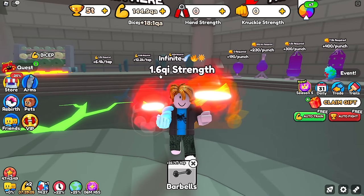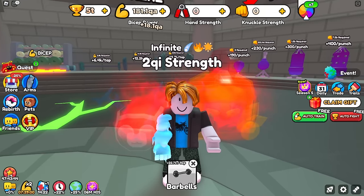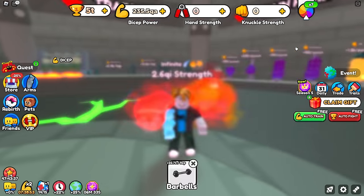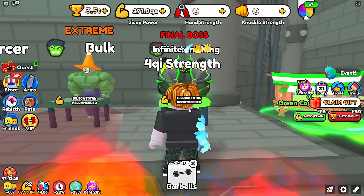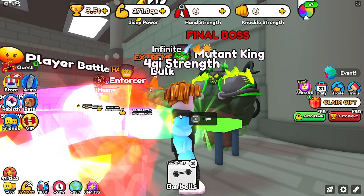We got a 350% arm, so now we're getting 2.2 QI per curl. Small bump for the trail too — we go from a 150% trail to a 235% trail, and we're up to 4 QI strength. Would you look at that — we only need 149 strength, and within 2.18 seconds we can already demolish the mutant king here and move on.